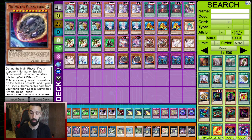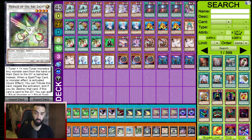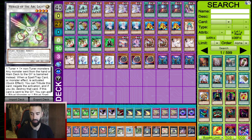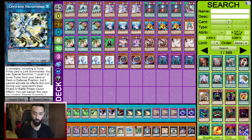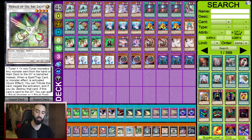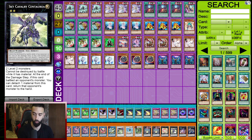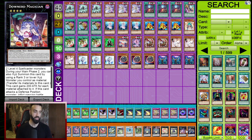Extra deck: triple Splite Elf — highly recommend. One Cerberus, one Phoenix, one Needle Fiber, one Herald of the Arc Light, one Desert Locust, one Omega — these three synchros all come up with the Needle Fiber play. Herald of the Arc Light comes up the least but is high value when you're facing one interruption and have a board of Splites. Double Gigantic Splite, one Toadally Awesome, one Sky Cavalry, one Downer, one Zeus.